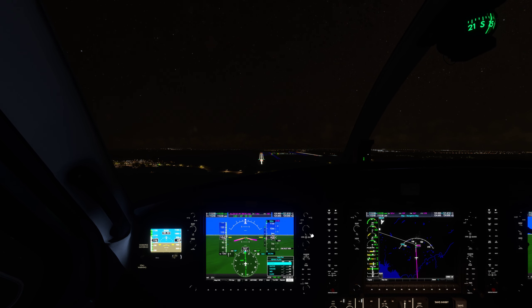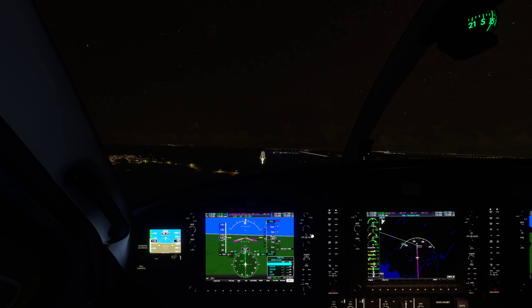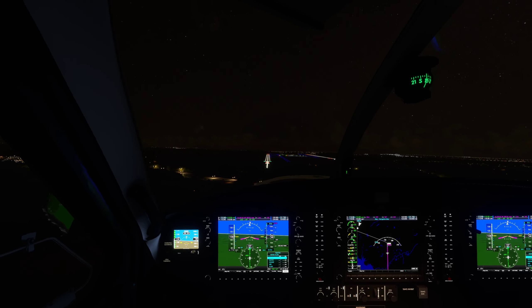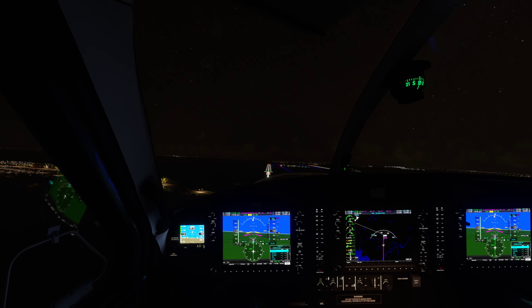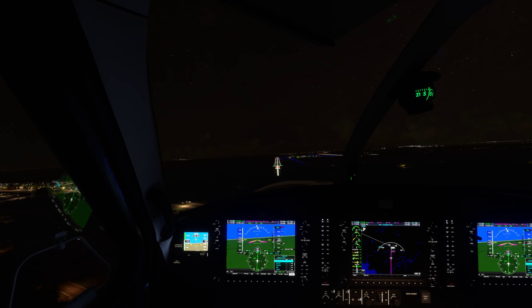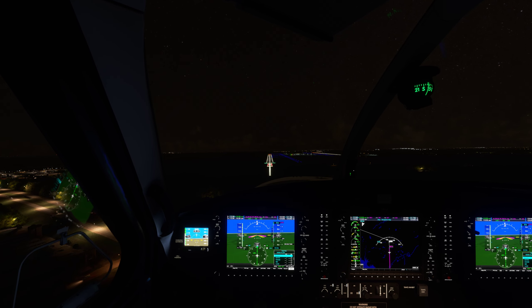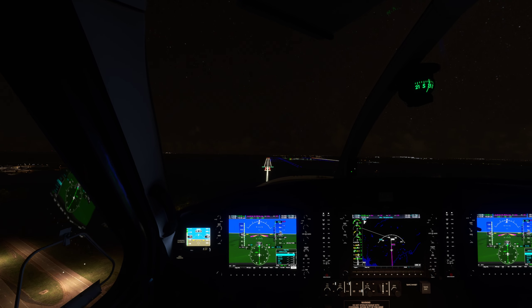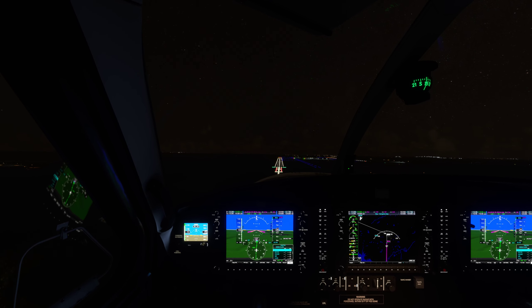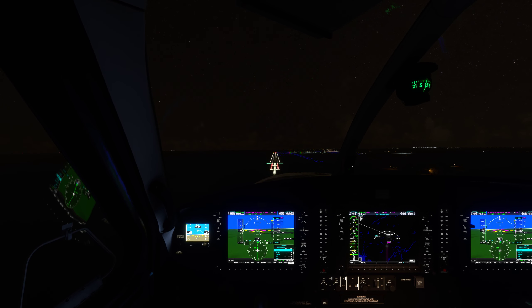Skyhawk 29-Alpha-Mike, welcome to Jackson, left when able contact ground 121.7. Left when able and ground point 7, thanks for your help, 802-9-Alpha-Mike. 82 Sierra Whiskey, winds 100 at 5, make a right downwind departure runway 1-6 right, cleared for takeoff. Cleared for takeoff with a right downwind departure, 82 Sierra Whiskey.